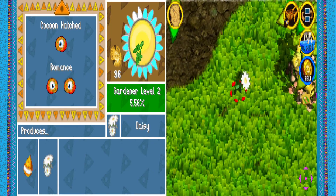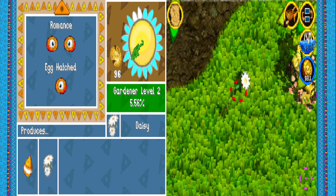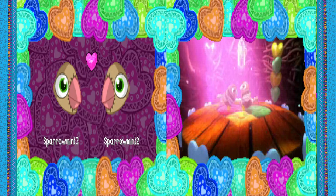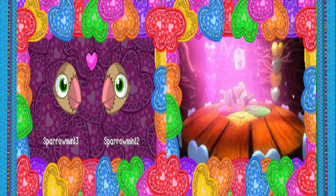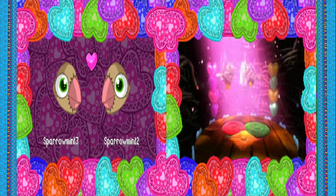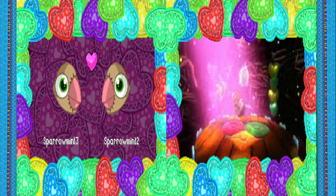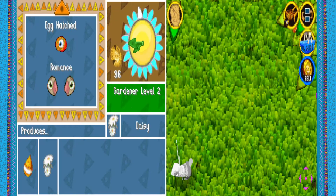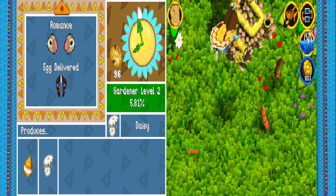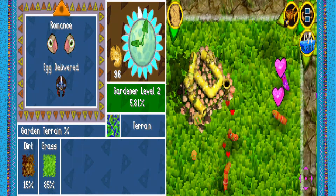Oh look at this — a daisy! It fully grew. We now have a daisy in the garden, which we're gonna need for bees later. Ooh, Sparrowmint dance! Oh, I thought he was sticking his beak right into where Pauaca was. They're dancing — it's all fairly innocent. Pauly! Where is Pauly? She's not crap-out variant eggs?